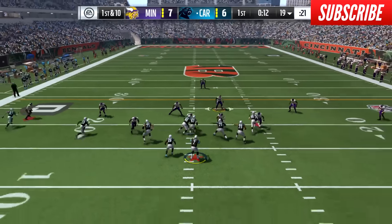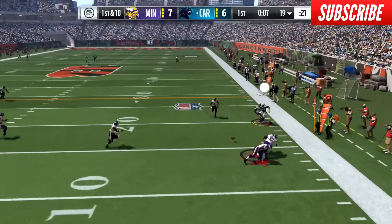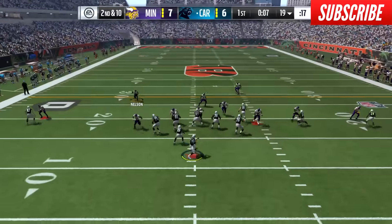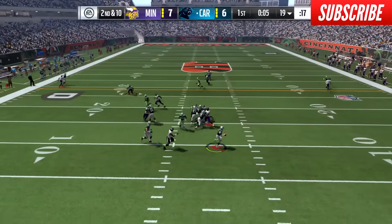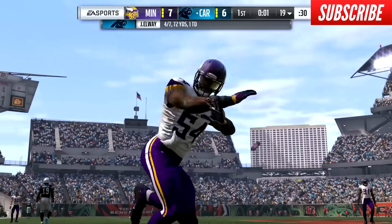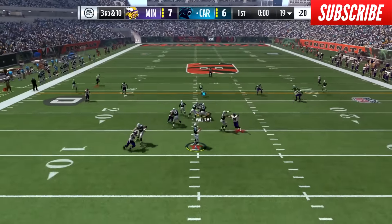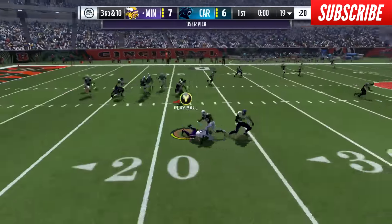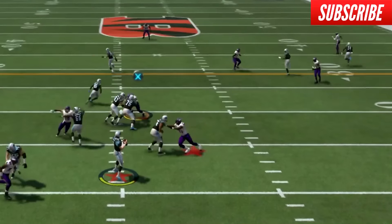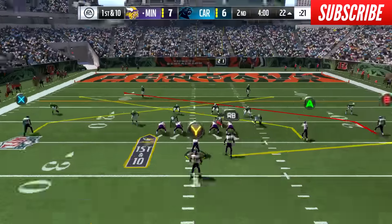My opponent tries to scramble out with John Elway but look how fast the defense is — it's not going to be as easy as last year to scramble out and make plays. On second and ten we're getting pressure again with Ingram chasing Elway. He goes across his body to try and make something happen and he's lucky that wasn't picked off. To end the first quarter on third and ten, my opponent tries to drop it off to his tailback, and it's intercepted off the deflection by Cam Chancellor. This playmaking defense has forced a ton of turnovers.